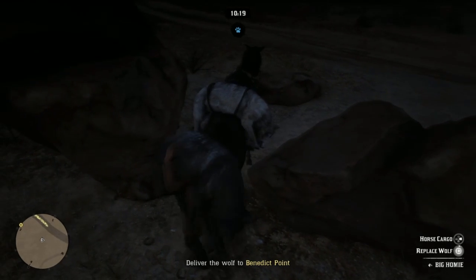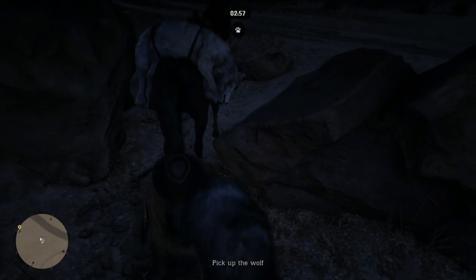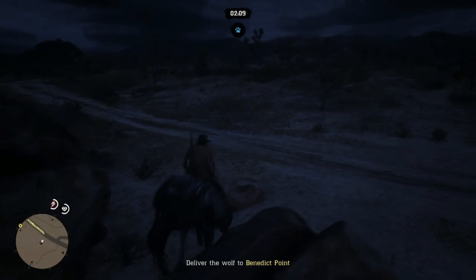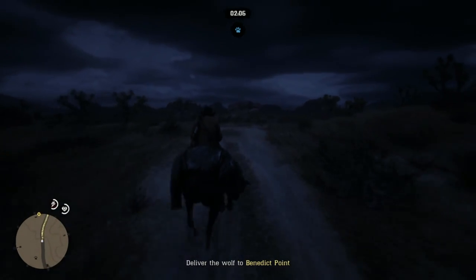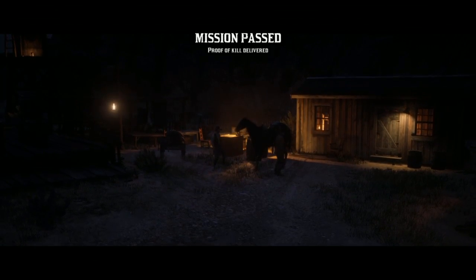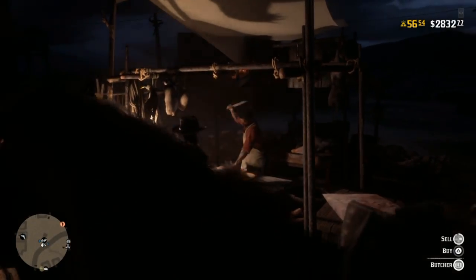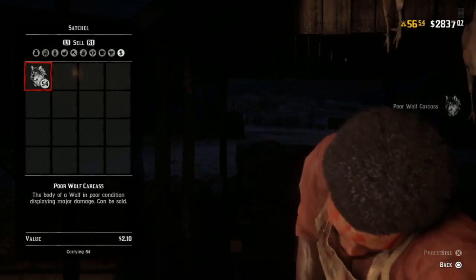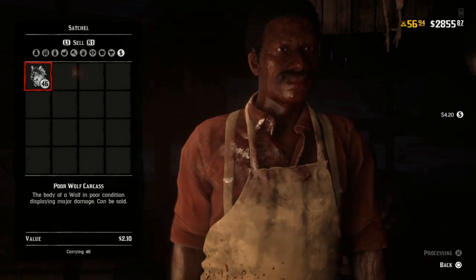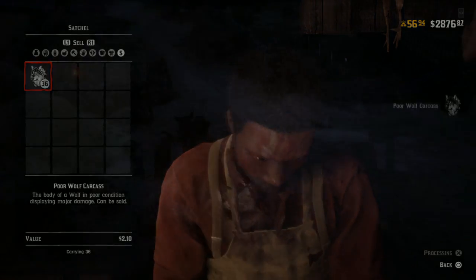For me I had a poor one — it's only worth about two bucks. I think a perfect one is around five, and a good one I have no idea. I still made a good chunk of change using a poor one. Keep doing this until you have about two minutes left, and I got almost 60 poor wolves — 58 exactly. When there's about two minutes left, book it to the destination to complete the mission. Make sure you have the black wolf, not the white one. Turn the mission in and you're going to get about $25 for doing it. Then make your way to a butcher because you'll still have the other wolves on the horse. Spam sell them — I made around $150 from about 60 poor wolf carcasses. If you get 60 perfects, you're going to be making a substantial amount of money.